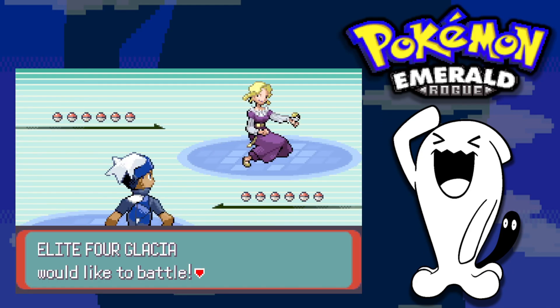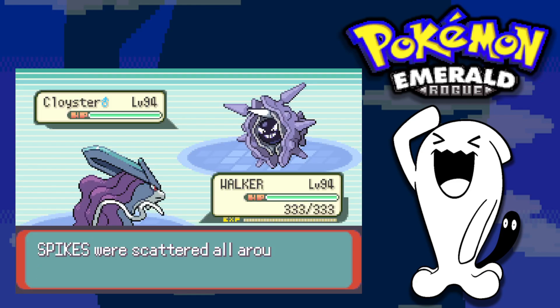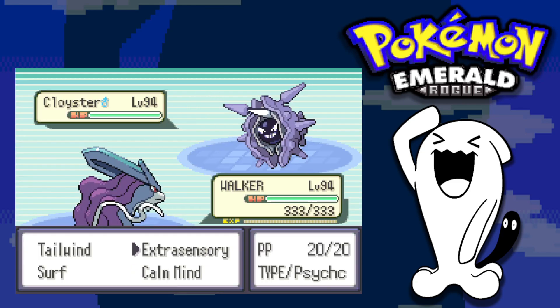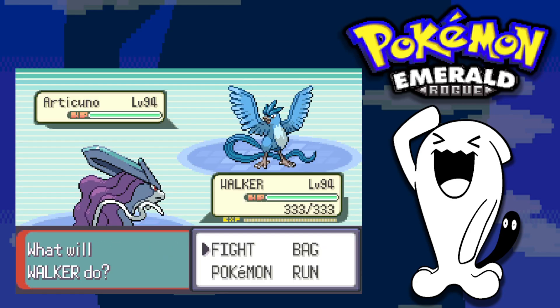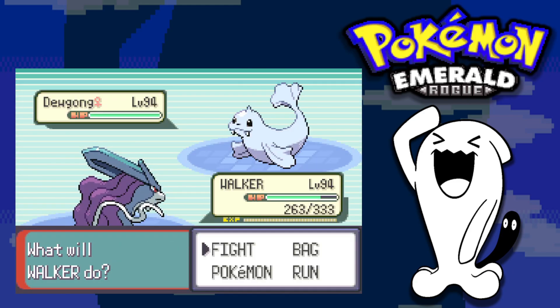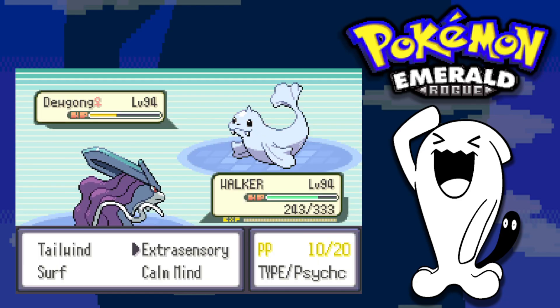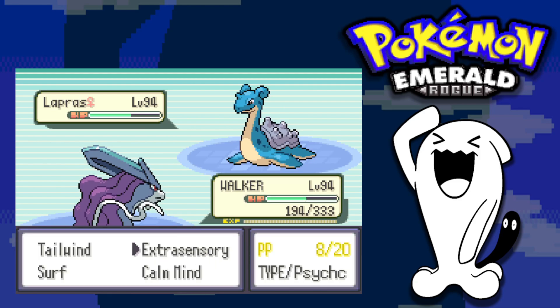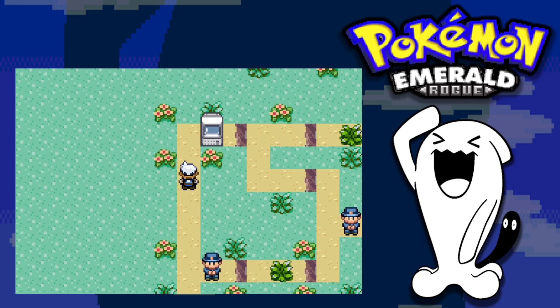Glacia leads with Cloyster while I lead with Suicune. I Calm Mind to boost my special attack and defense, then use Extrasensory to take down Cloyster and the following Piloswine in two hits. Articuno goes down in three Extrasensories. Jynx goes down in one Surf. Dewgong is bulky so I Calm Mind again before taking it down in two Extrasensories. Lapras takes three Extrasensories, and we defeat Glacia in an epic sweep.